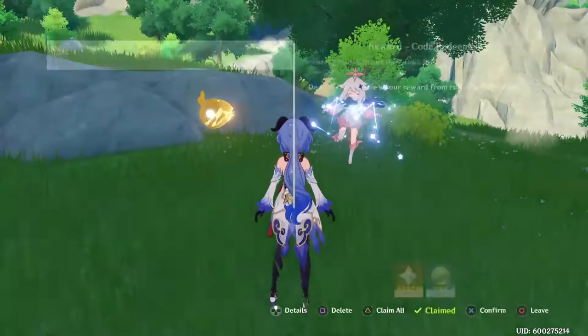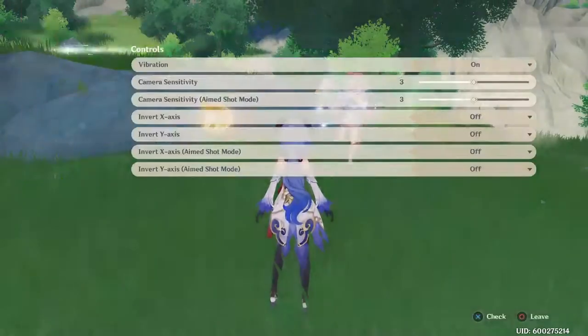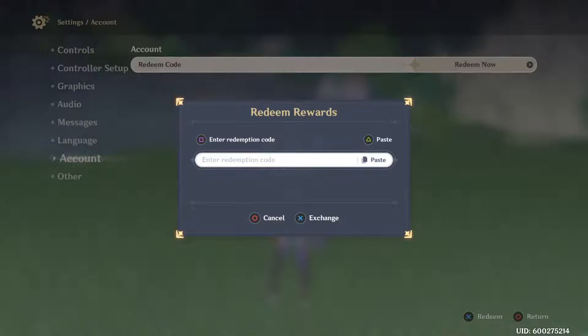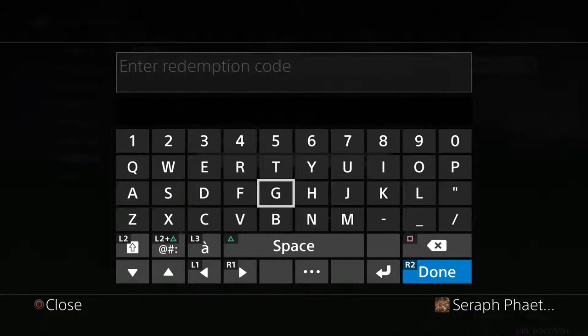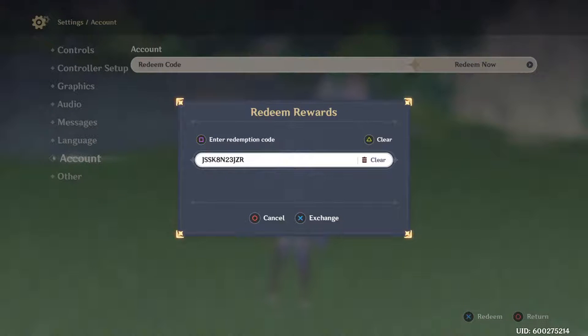I hope you're getting those primogems if you're watching this. If you need me to repeat the codes I'll do it one last time. On PlayStation go to Settings, Account — I'm glad they finally added code redemption because the first month and a half on PlayStation we couldn't even do this. Enter Redemption Code. First code: J-S-S, K-8-N, 2-3-J, Z-R — and now it says this code is already in use, so I've already redeemed it.